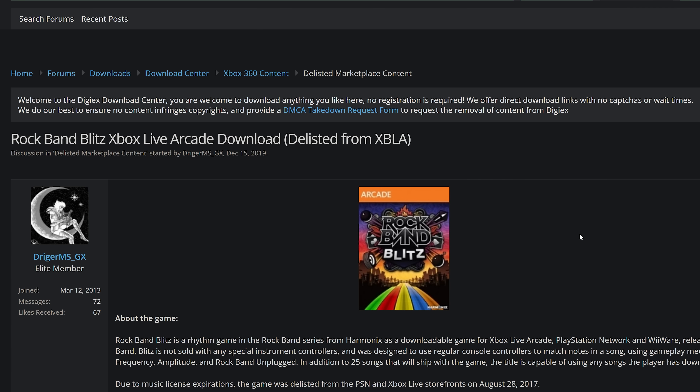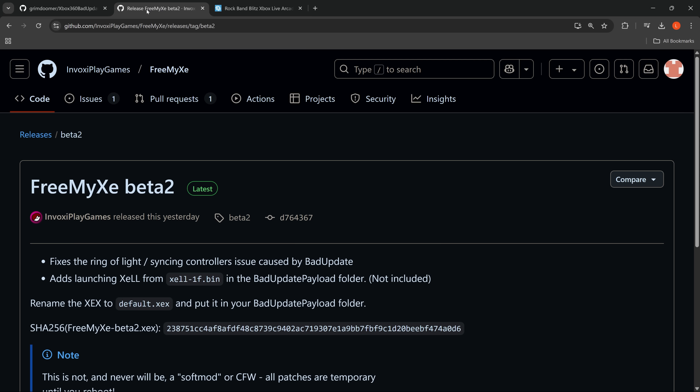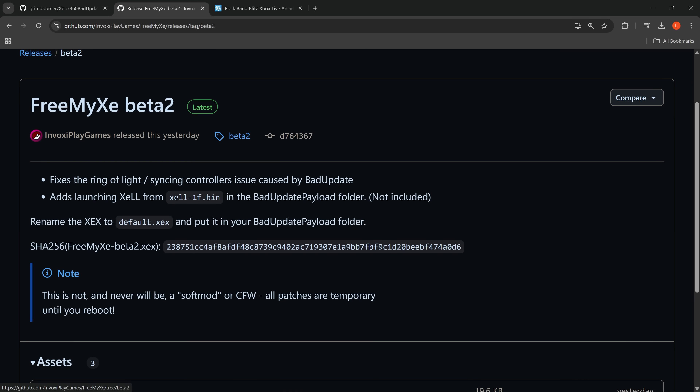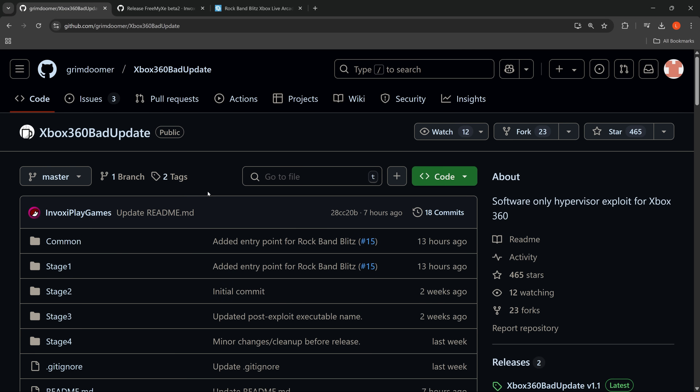I'll try to leave a download link to the game in the description. This is a bit dodgy for me to do, but it is a free trial game anyway, so I don't think it should be too much of an issue — but if there's no download link in the description, you'll know why. Hopefully you can download the free trial of this Xbox Live Arcade game from there. You're also going to want the FreeMyXE beta, which applies the HV and kernel patches to allow you to load homebrew applications from the dashboard, and of course the exploit itself — the Xbox 360 bad update.